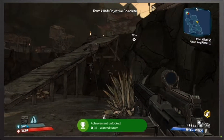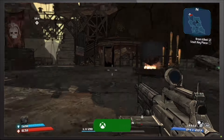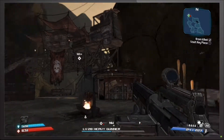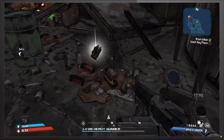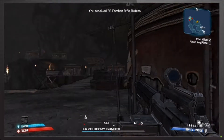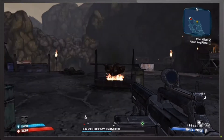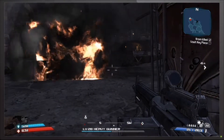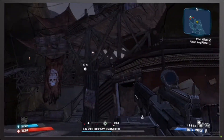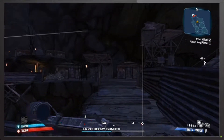Sweet — and we got the 'Wanted: Krom' achievement! Another thing I forgot to mention: speaking of achievements, we got the 'Discovered Krom's Canyon' achievement as soon as we got into the map. I kind of got it before the episode because I was trying to save and quit in this map so I wouldn't have to fight my way all the way through again, but it didn't save for some reason and I had to start all over anyway. So I killed Krom and it looks like there's two more dudes.